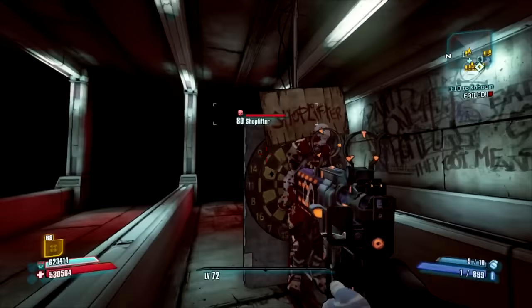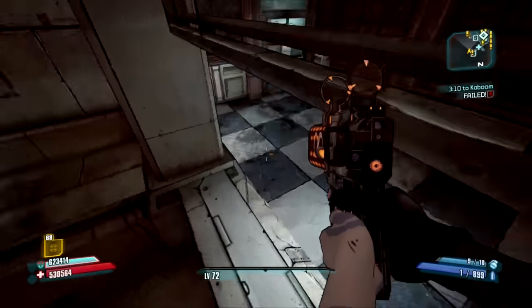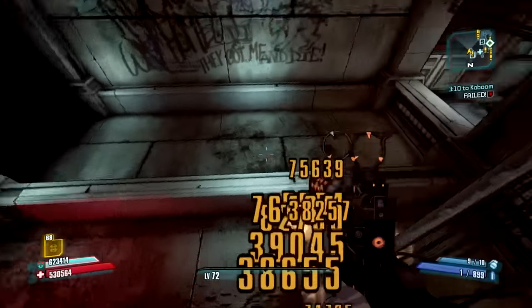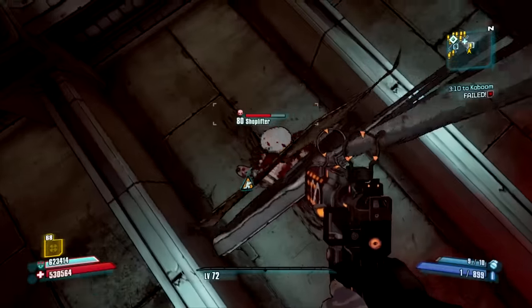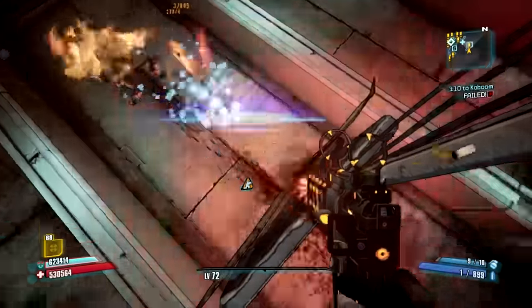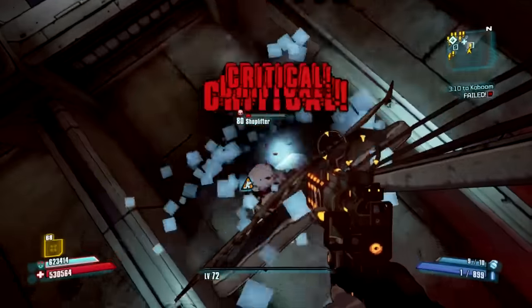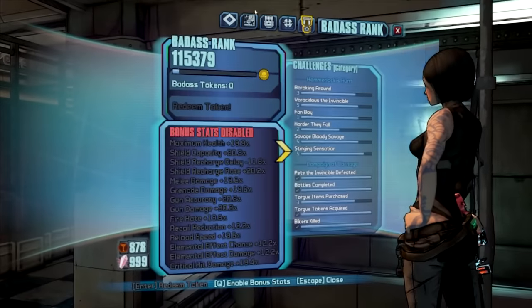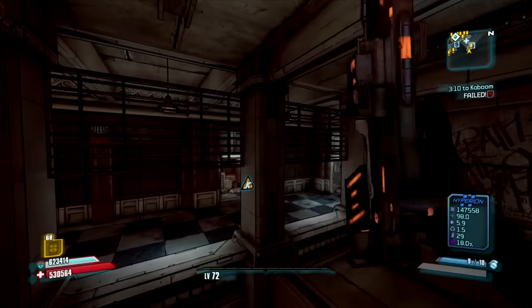So now we're here at the test dummy, and as you can see he's going to just take damage. Now it's very important that you are on the final mission. You can do the first one, but then you can't use a fire Infinity, so I recommend the one where you have to slag the enemy. You just jump up here and start shooting him in the head, but you'll notice that's not enough to kill him. So we're going to merge together these Lady Fists into the Infinity.